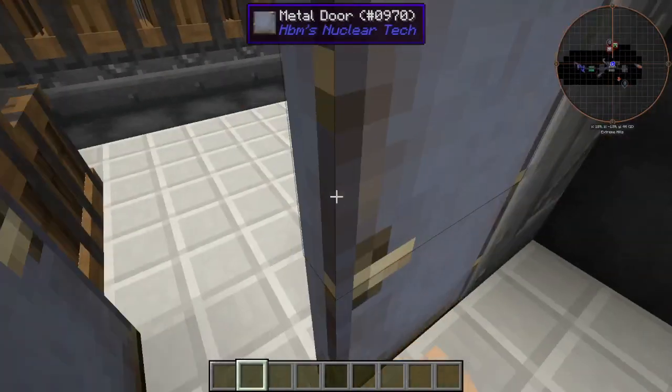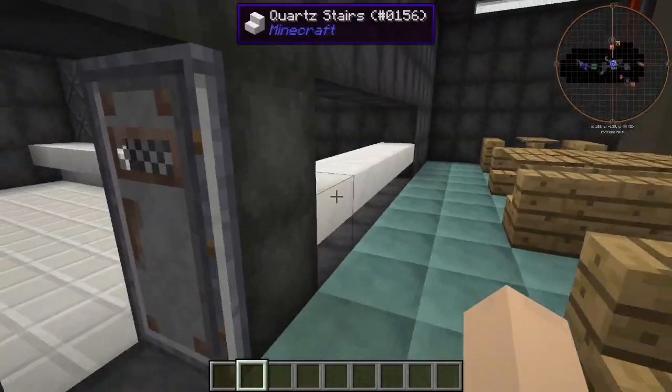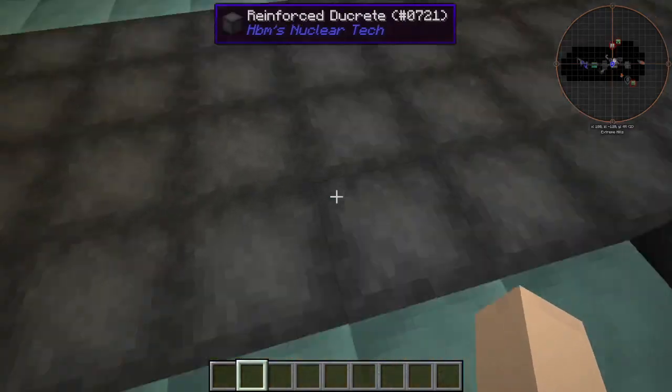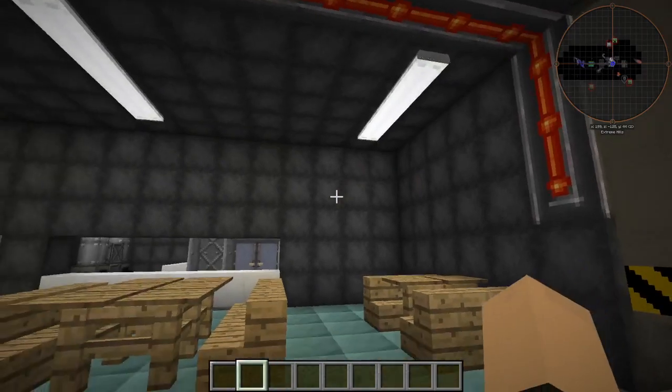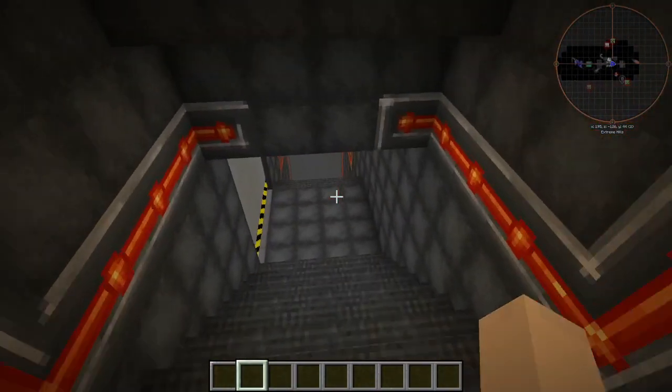I don't know why the tile is like that — weird. I think it was like that from the last time. This is our dining room; we've already seen this so that's not really too important. Alright, let's get down here.